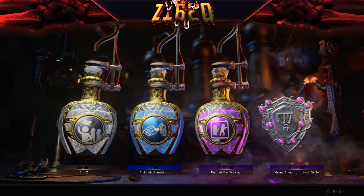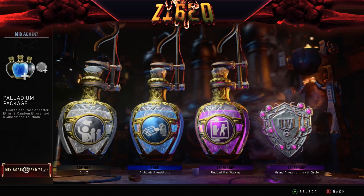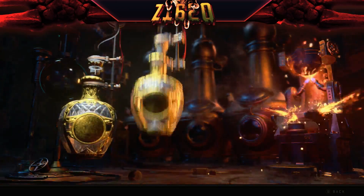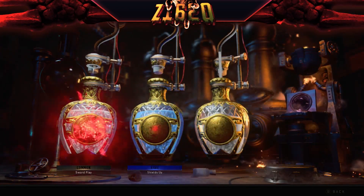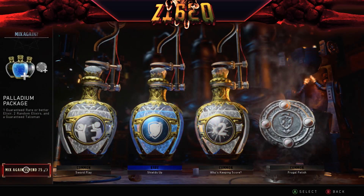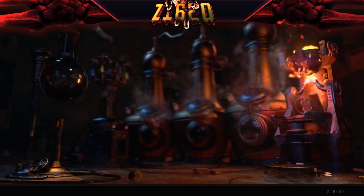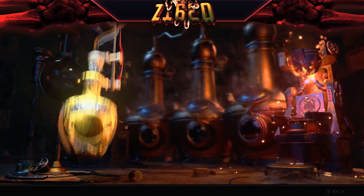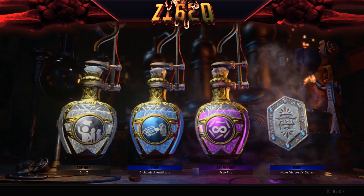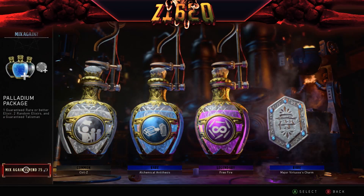Ooh, nice! So we got Alchemical and Undead Man Walking — perfect, that's exactly what I wanted. So we're going to spin another 75. Let's see if we can grab another one of these Undead Man Walking — that would be really awesome. Common Shields Up is not bad. Double points — cool. Common Fugle Freddy — not so bad. And we got another 75 to spend, so here we go. Let's see — another Undead Man Walking would be awesome. Alchemical Free Fire is not bad. Major Virtuoso's Charm — cool. So there you go.